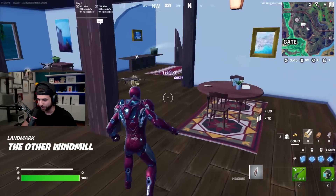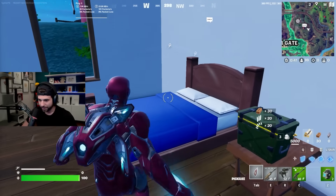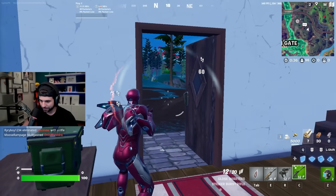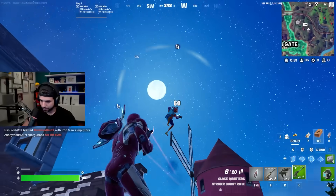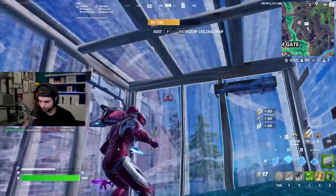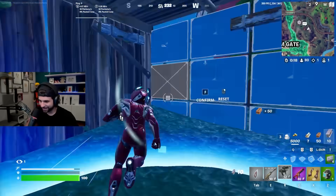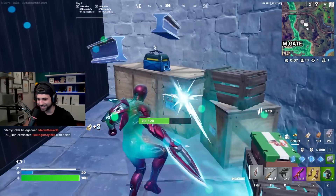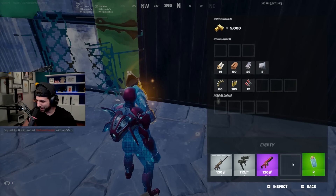Iron Man actually spawns at this location, which is why there's a lot of people here. Let's quickly loot up. If you talk to Iron Man, you can buy the blasters. I got the blasters! I got a Stark Rifle too, oh my god. Wait, this guy's flying around — he has the other part of the Mythic. One of them bought the Pulse Rifles or the Iron Man Combat Kit.